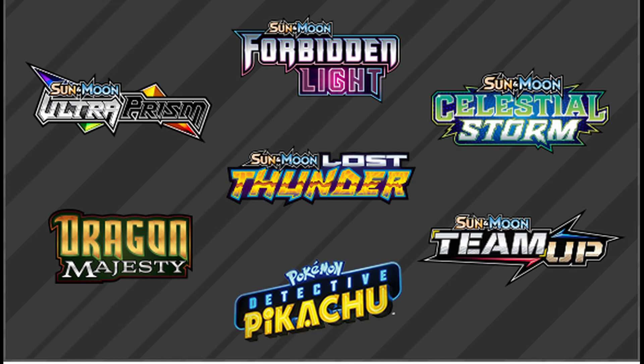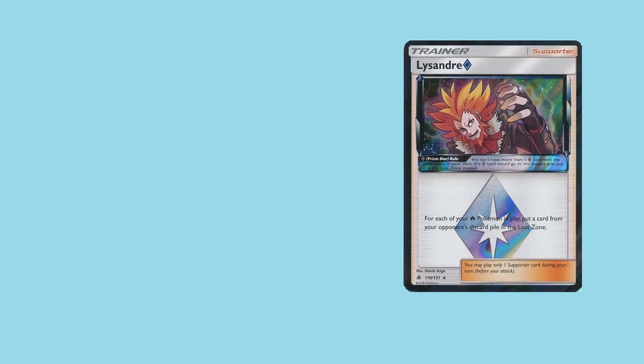Hello everyone, this is Izzy with Team TC, and thank you so much for joining me for the first episode of Card of the Week. This week I will be discussing a card that didn't really get to see much meta play in the 2019 season. However, with rotation occurring soon and Unified Minds also being released soon, I think it's going to see a lot more meta play and potentially will even become a staple for every fire type deck out there in the meta. This card is Lysandre Prism Star.